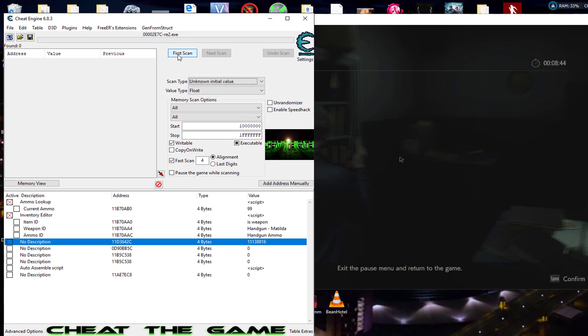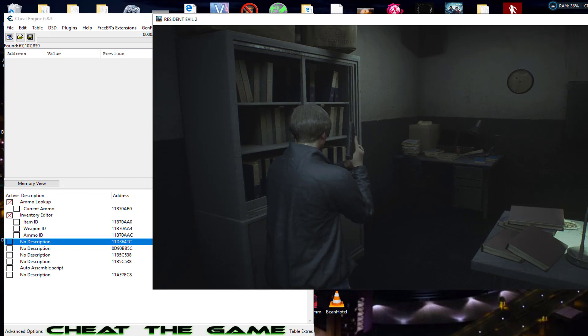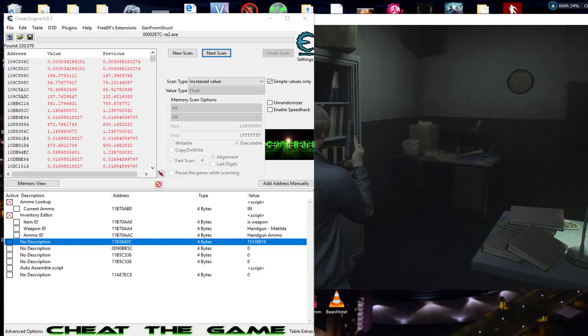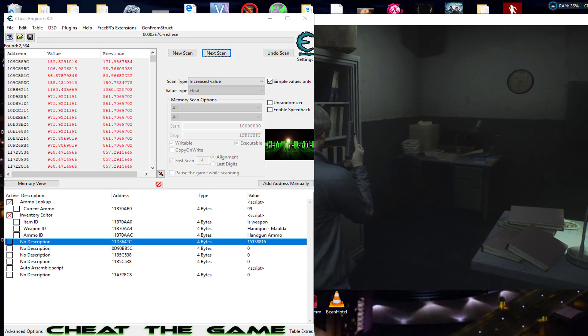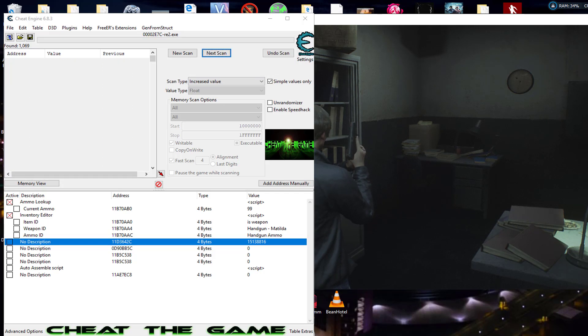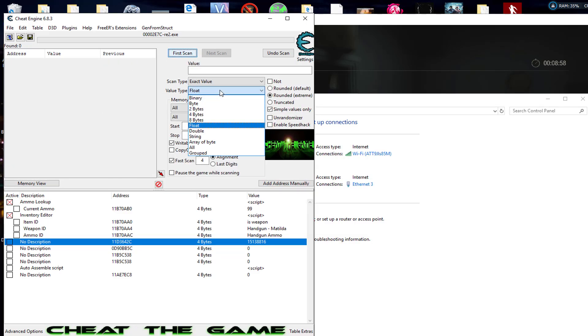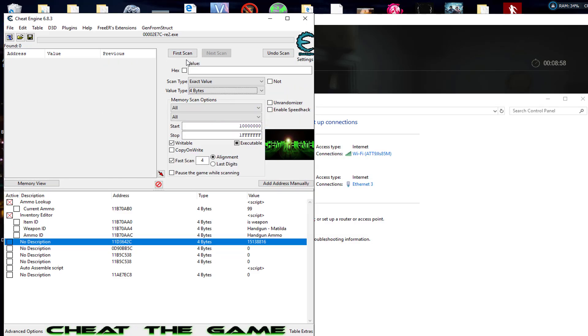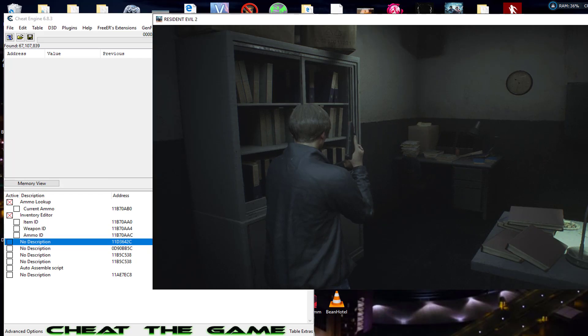Even when paused, the one we need is still counting up, so we need to be careful. What we're going to do is just hit 'increased value' over and over again to narrow things down. I know it's moving a lot by milliseconds. I had it on float by mistake — let me start over and switch to four-byte. We could probably still find it on float but it'd be a weird value, so better to use four-byte.